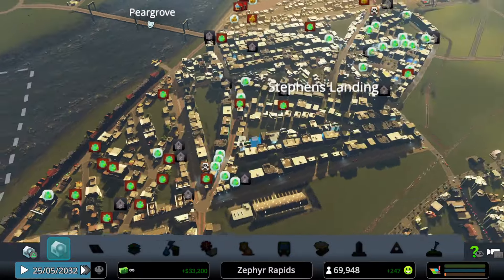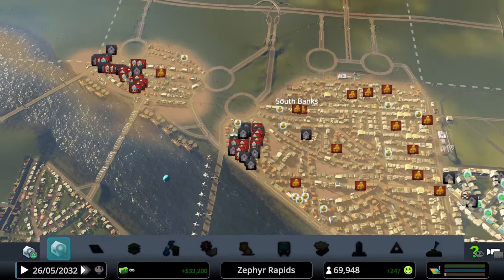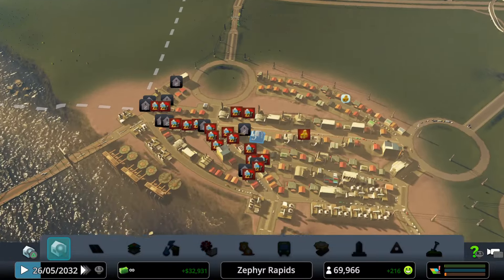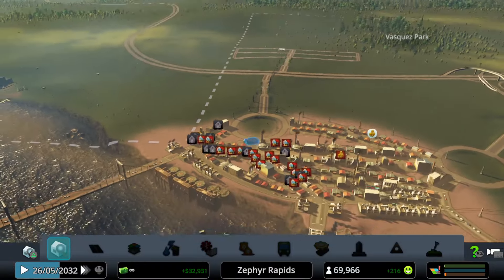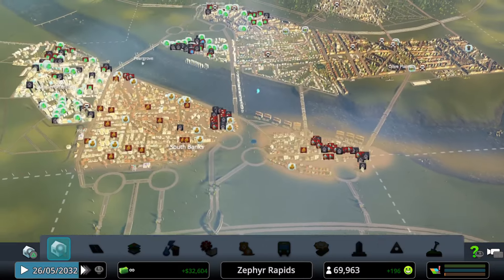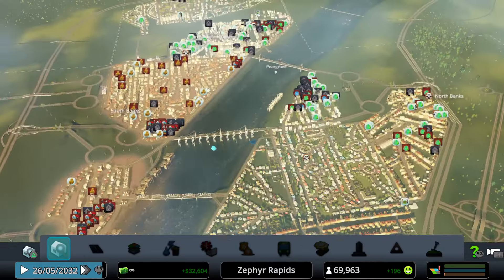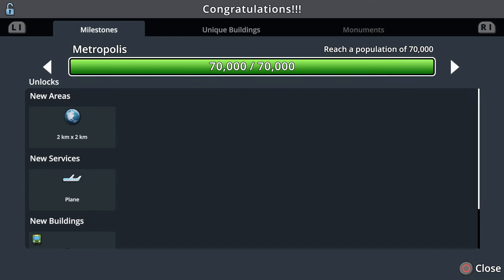The population reaches 69,948 — then 69,963 — and the Metropolis milestone is finally hit! Some sections are starting to become abandoned while waiting, but the milestone has been reached.